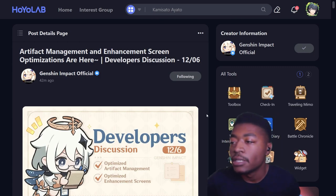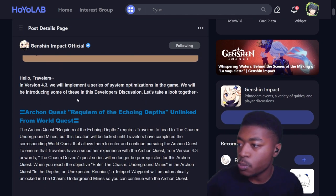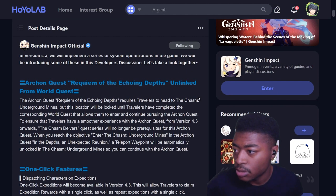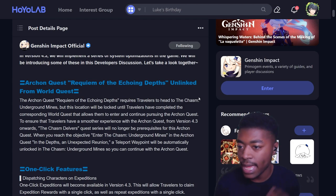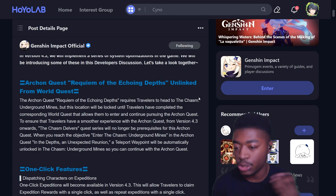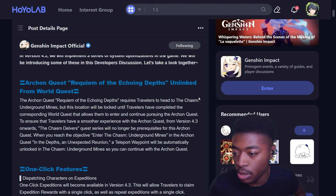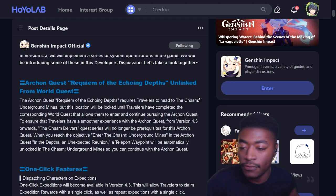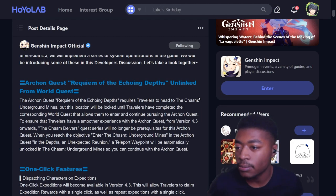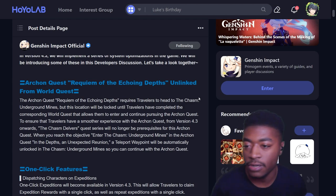In version 4.3, they'll implement a series of system automations. The Archon Quest 'A Requiem of Echoing Depths' is being unlinked from the world quest - that's the Chasm one, the Dainsleif one. They're making it easier to go straight to it with a teleport waypoint added, so you don't have to stop in the middle of the Archon quest because of a world quest. They've been doing that a lot recently.